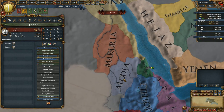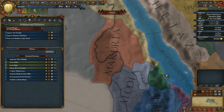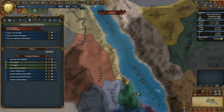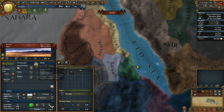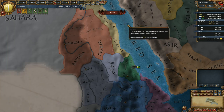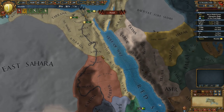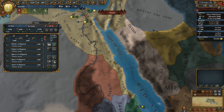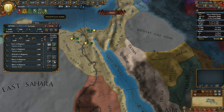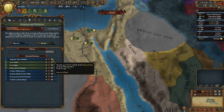We want to invade Makuria and Elodia, and we need claims for that. We can get missions to get claims — there's a mission for Kasr Ibrim that gives us a free claim on Makuria. I'll start building a spy network to get a claim on Elodia, using our third diplomat for that — the second will be needed to declare war. Since we're going to do that very soon, I'm not going to lower maintenance; I'll just march my troops down. I also want to adopt the title of Khalifa for free prestige.